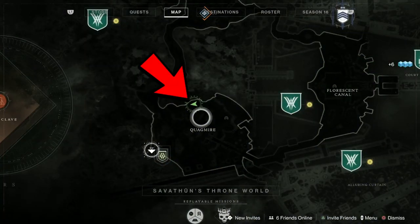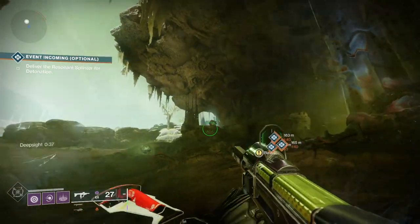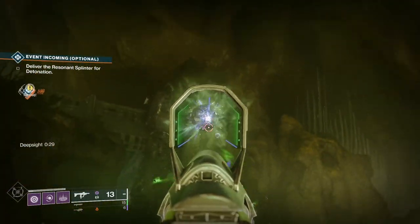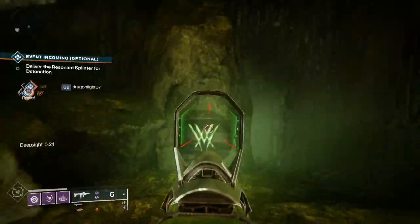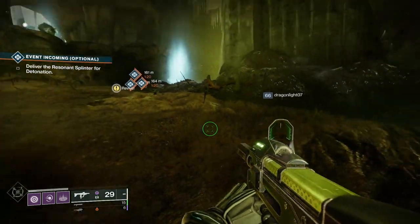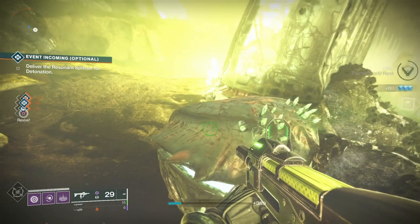On to number three. This one isn't far away from the last one — it's just down in this cave area here. You'll find the deep sight just hovering around. Once you press it you're going to shoot the runes, not in any particular order. You just need to find them all because they do change from time to time and are spread around where the deep sight was. There are five altogether, and once you get the fifth one, that pops the chest and you get your lovely reward. That's deep sight number three in the Giggity.